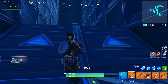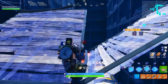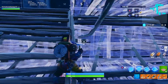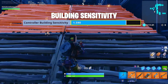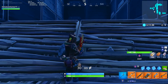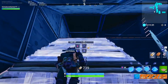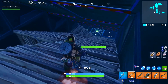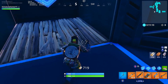This is the double wall, double ramp practice area. I'm on console so I need to practice this — it can be done and done quickly, especially if you increase your edit speed. This technique is rarely used but if you don't know how to do it you should definitely learn. In solos especially, I use the wall-floor-ramp combo to get up, and you can practice that in this area as well.